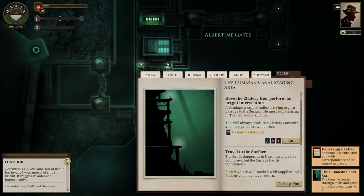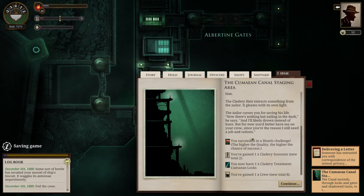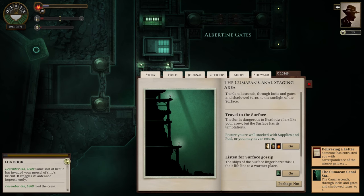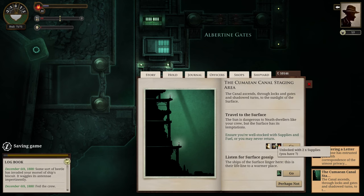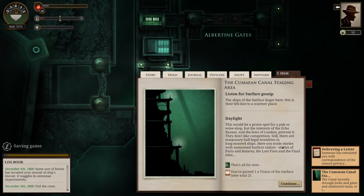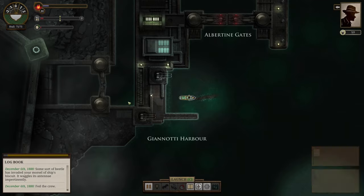We have an urgent intervention. He wants to go to the surface because he wants to see the sun, and he must stop desiring it because it would kill him. This will always produce a Clattery Souvenir and gain a crew member. So we've got a souvenir and a crew member, though we can't actually carry that crew member so we didn't gain one. We are not going to the surface, but we'll get information for a report — that's five echoes — and get some surface gossip. This is great for telling to our kid, so it's great to just pick up stuff like that.